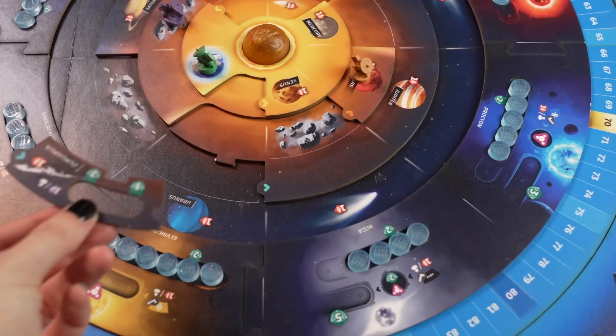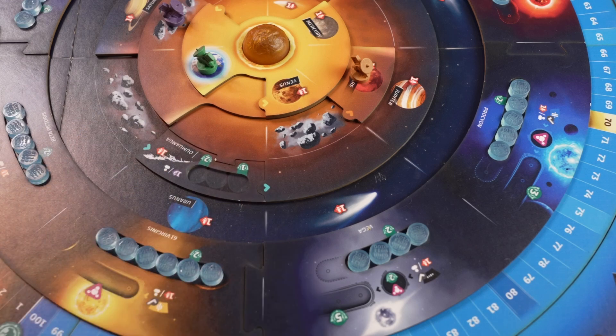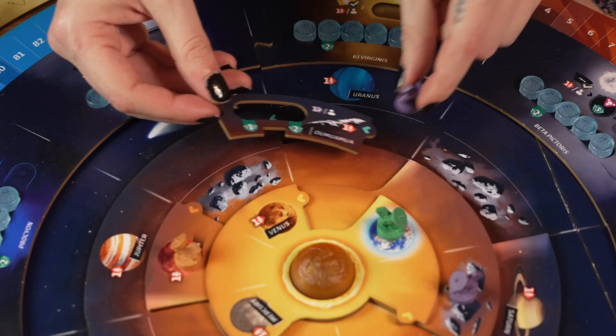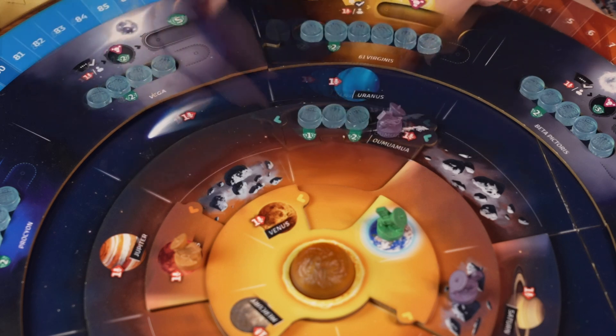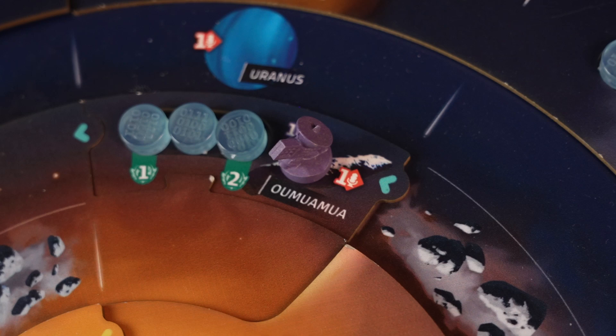Together with the exofossil tokens, you place the Oumuamua tile in disc 3 and fill its data slot with three data tokens. If there is a probe in the space where you're supposed to place the Oumuamua tile, set it on top of Oumuamua and that player gains one publicity immediately.